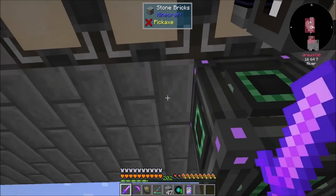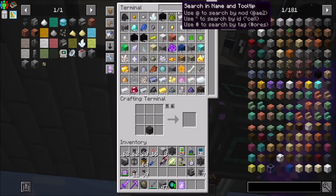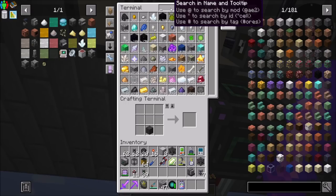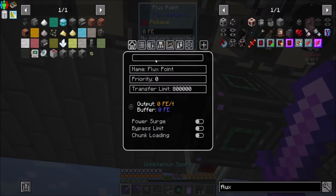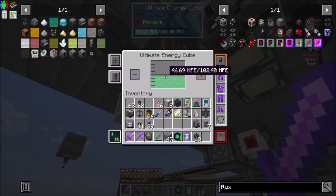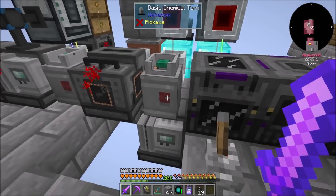Oh right, you don't have any energy. I forgot — I didn't hook this thing back up. So let's do a flux point. I never reconnected this guy — silly Dire. You can get energy from there, and that'll fill up this guy, and that'll bring everybody back online and running.